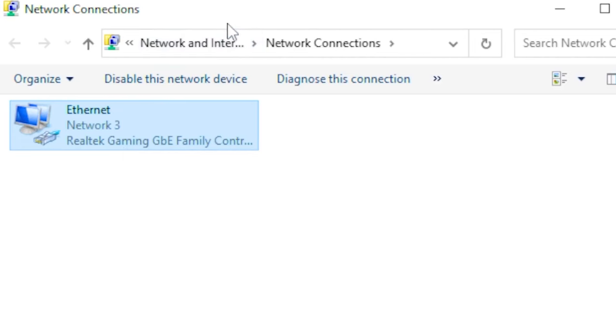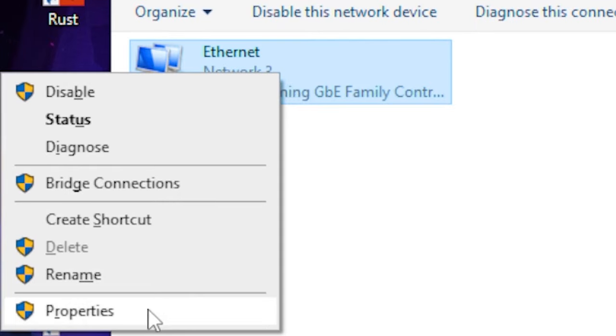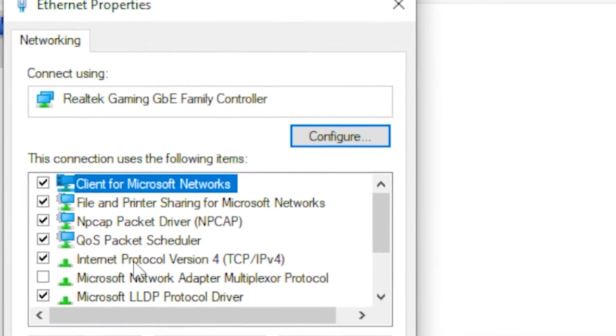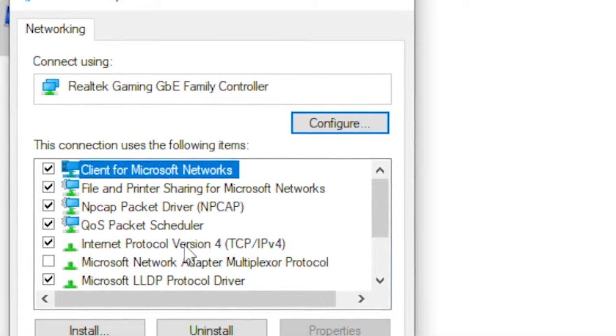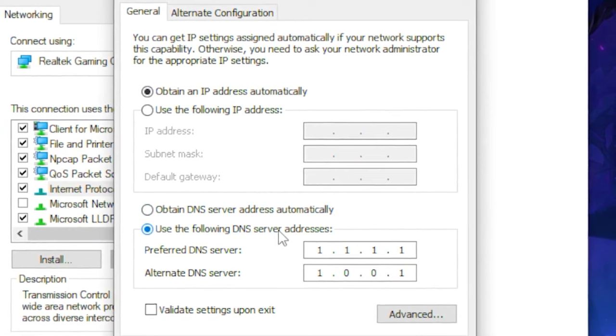Once you find that, click on your network adapter and right-click on it. Head over to Properties, then find Internet Protocol Version 4 and double-click on it.